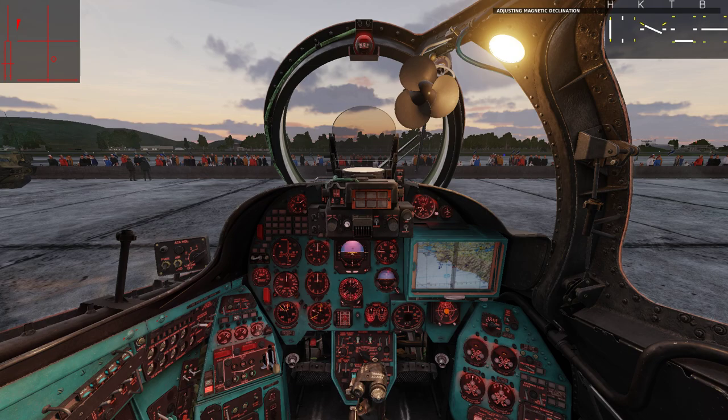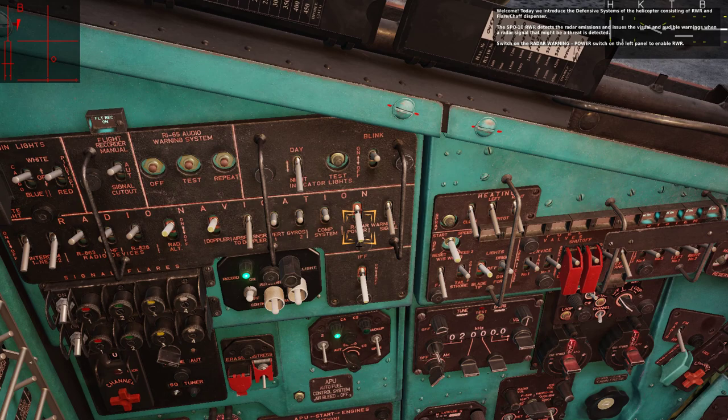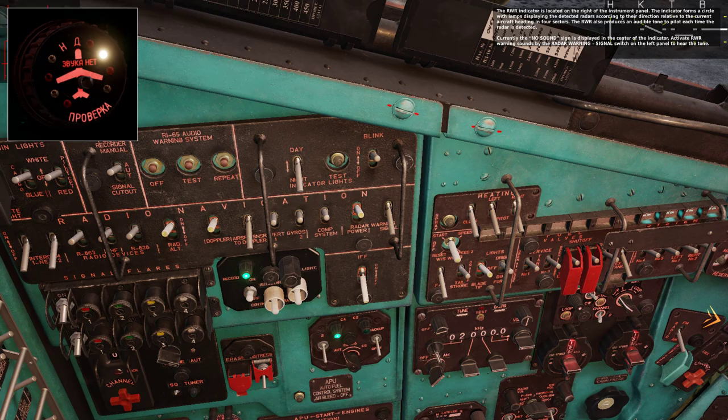Today we introduce the defensive systems of the helicopter, consisting of the RWR and chaff/flare dispenser. The SPO-10 RWR detects radar emissions and issues visual and audible warnings when a radar signal that might be a threat is detected. Switch on the radar warning power switch on the left panel to enable the RWR.